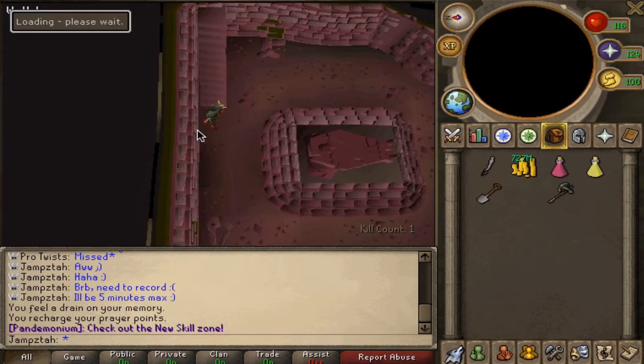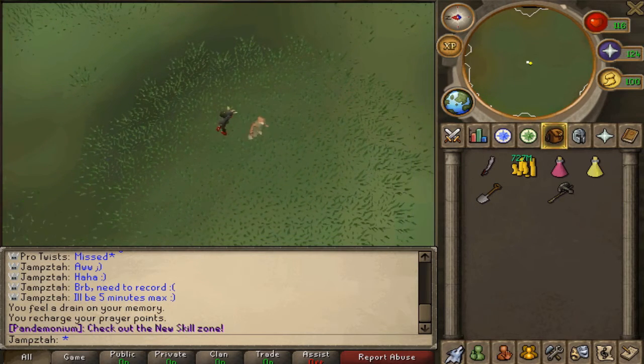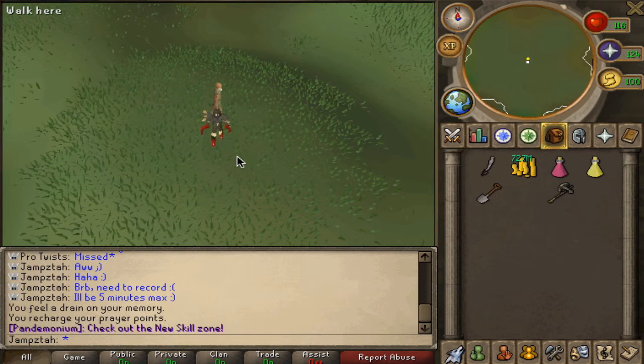Then once you've finished, climb up the staircase and go into each one of the hills. In one of the hills there will be a little room you can enter. Open the chest in there, one more monster will come out — kill that — then open the chest, you'll get your reward, and teleport back.